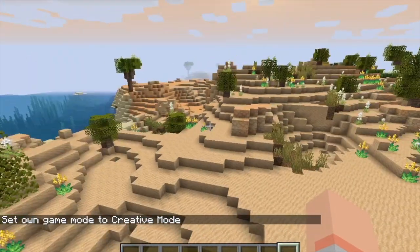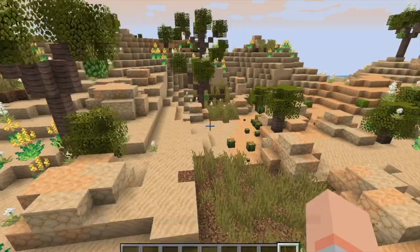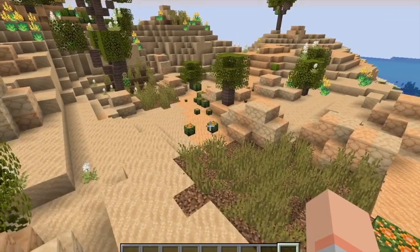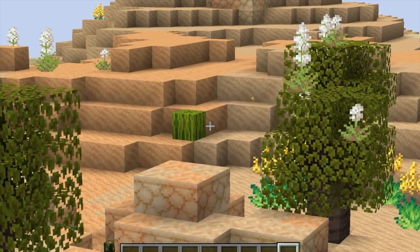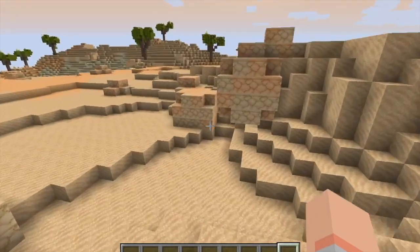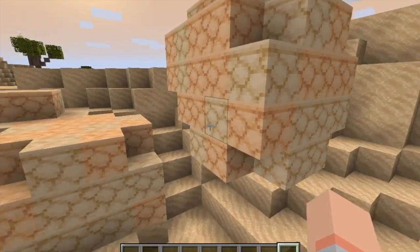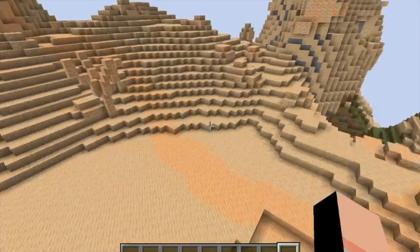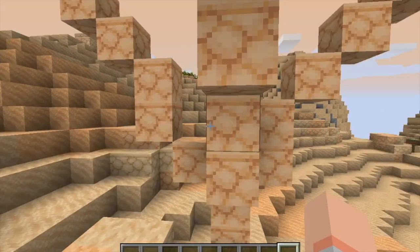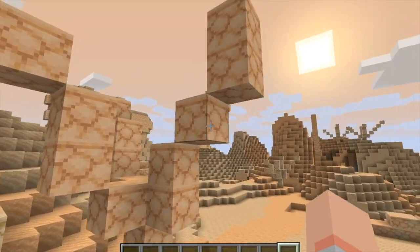I'm just going to show you some of the biome variants that you can get. This is the flourishing dunes, which has all those unique plants as well as the barrel cacti. Sometimes you can find melons, which is a bit weird in my opinion. I believe this is sort of like the rocky area with rocky boulders made of these sandstone types, which is nice. And one of my favorite unique variations of this biome is the petrified one, which these used to be all the yucca trees back in the day, and now they've petrified into sandstone.